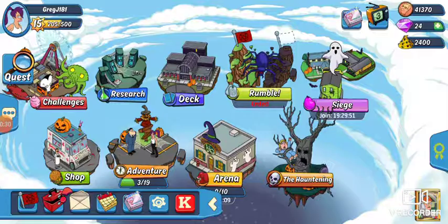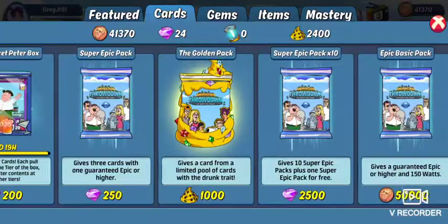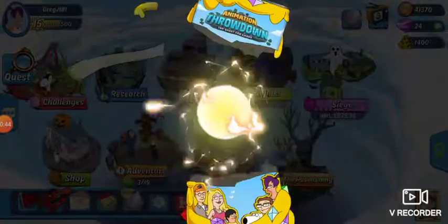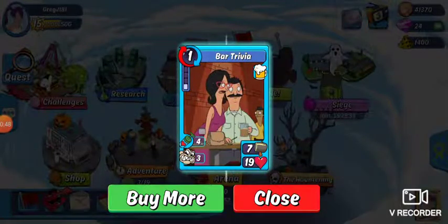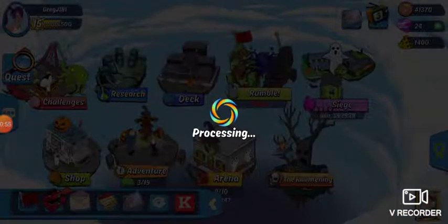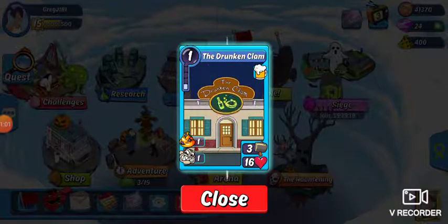Also today, as you can see, we've got 40,000 coins which we will spend in a moment. But before we do that, we have two golden packs. Let's open up these. From the first one, we've got a blue which is Bar Trivia, a Bob's Burgers card. Let's open up our final golden pack for today — a Drunken Clam. Nice.